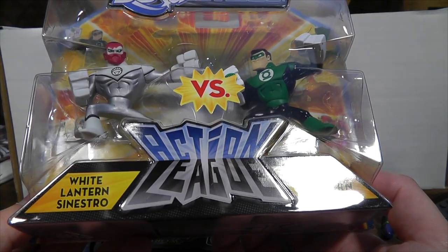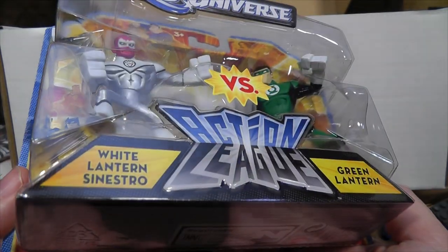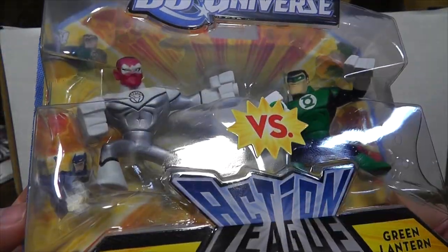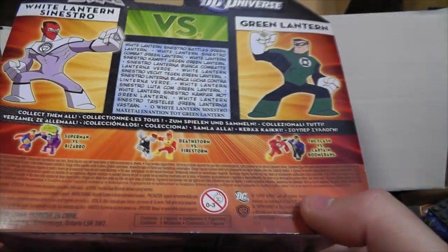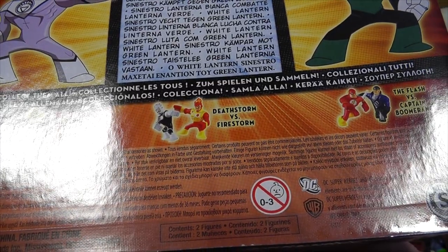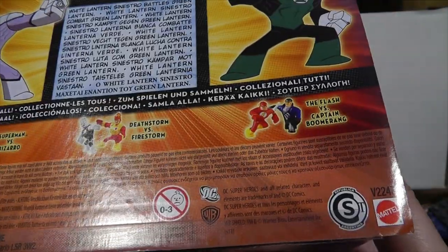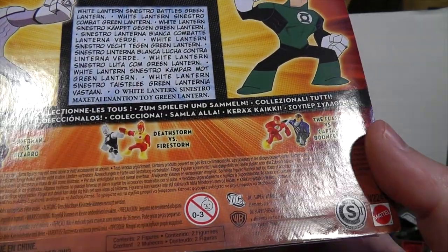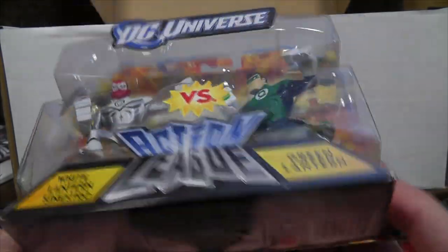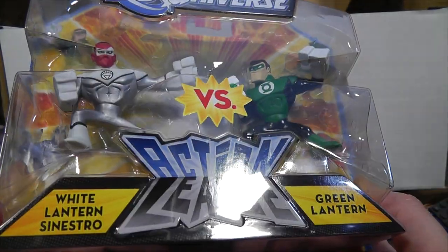Oh my god — DC Universe. White Lantern Sinestro versus Green Lantern. Those are some designs — look how chiselled they are, look at the giant square hands and missing fingers. Blimey, what is this? They're just collectables. You can also get Superman versus Bizarro, Death Storm versus Firestorm — all your favourite storms — and The Flash versus Captain Boomerang. Captain Boomerang being a fairly minor character for years, but seems to have got a bit more life after Suicide Squad the movie. Not something I particularly enjoy the designs of, but they're alright. I've got a friend who likes Green Lantern — that will be going his way, whether he wants it or not.